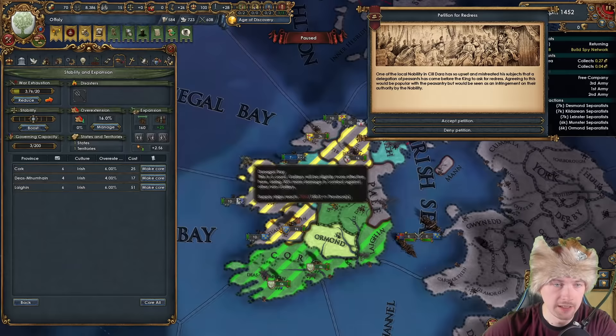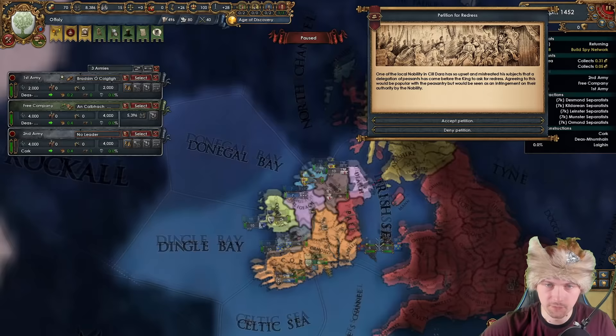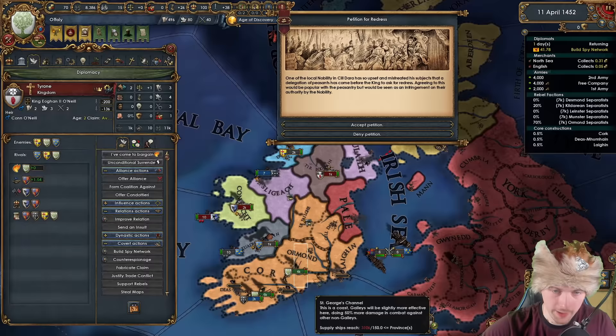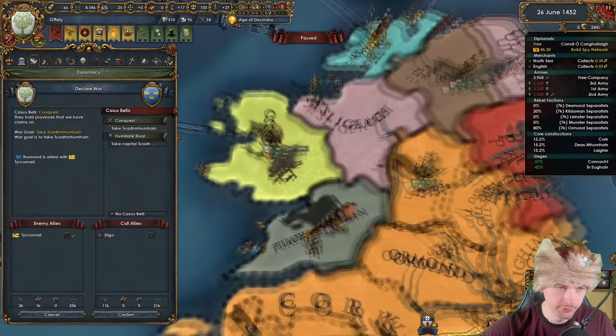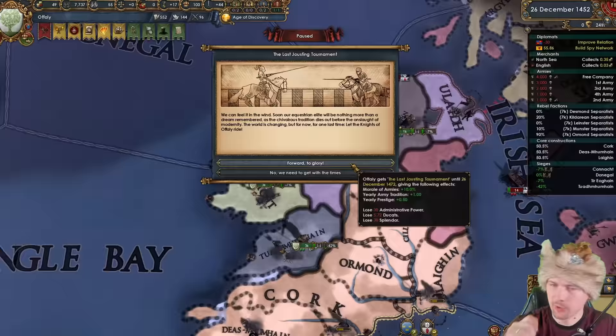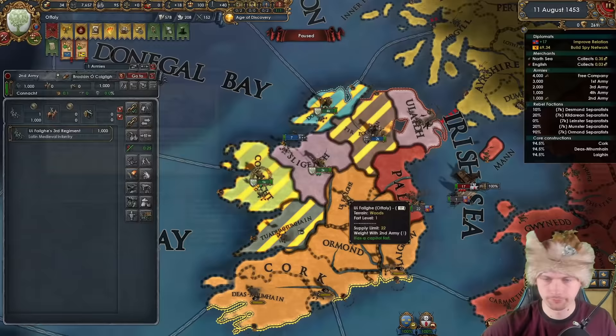I'm going to start courting the princess right after decreasing war exhaustion so I can take military tech, diplomatic tech, and admin tech. Getting ready for another war — this time on Tyrone, because England is still not willing to join their war. While sieging those two at the same time, I'm also attacking Tomond for conquest. Twenty years of armies is going to be super useful for both the Scotland and England wars — I'm planning the first England war in under 20 years.